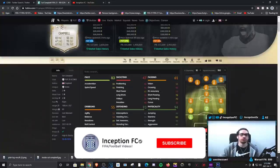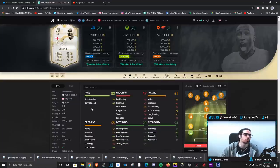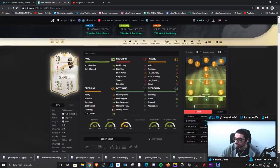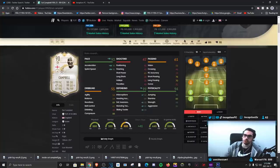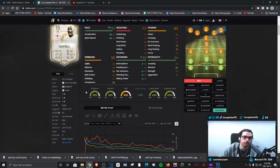Final verdict on the Sol Campbell card: it's one of those cards that can play in the meta well, but for certain things you are going to be lacking. With base card stats and a shadow chemistry style, you can get 90 acceleration and 96 sprint speed and play that in the meta. Nowadays it's a little better to have more acceleration rather than pure sprint speed, especially with certain body types. The medium-low work rates don't really affect the card that much.